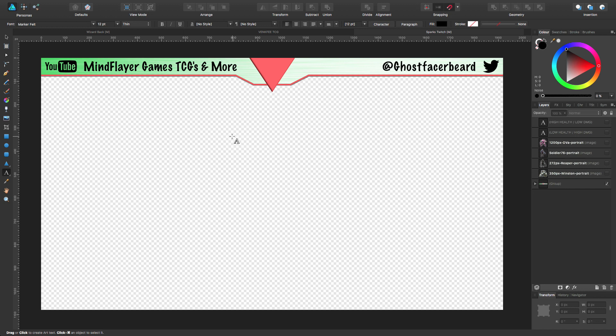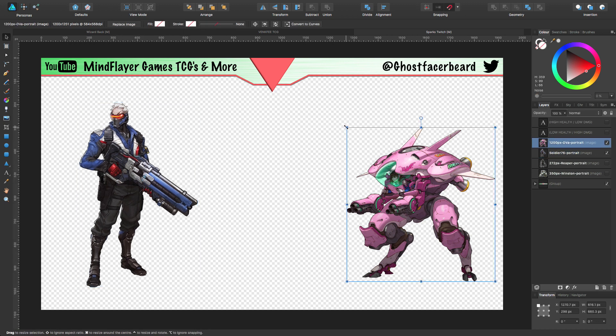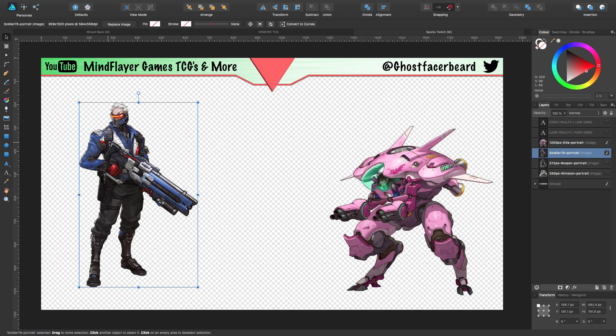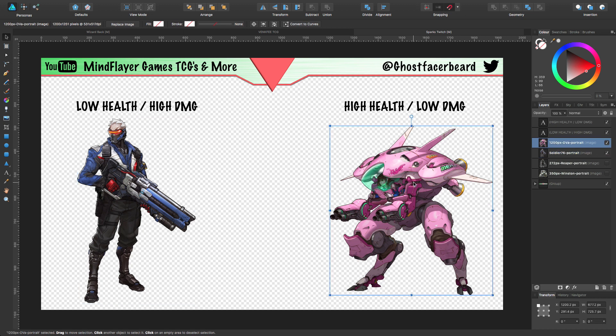The prime example I have here is D.Va and Soldier — two characters within the game. D.Va is a tank and Soldier is an assault DPS character, so damage per second. He's going to do a lot of damage. D.Va is going to soak up a lot of damage — she's a tank with a lot of health and weak ability. Soldier has low health and high damage, D.Va has high health and low damage. They're two polar opposites. If D.Va's not using her abilities, Soldier's going to get in there with his Helix Rockets and take D.Va out of her mech.